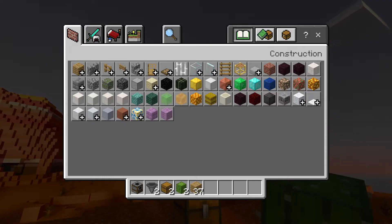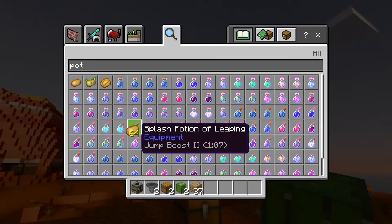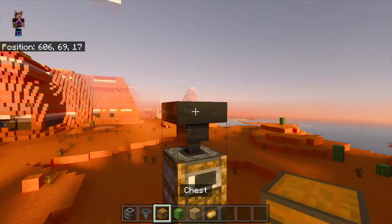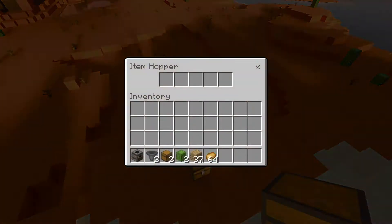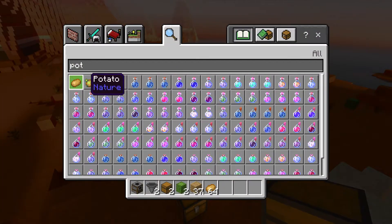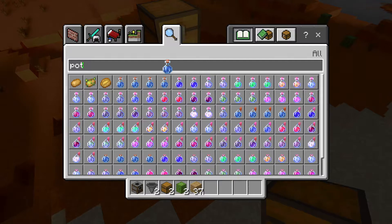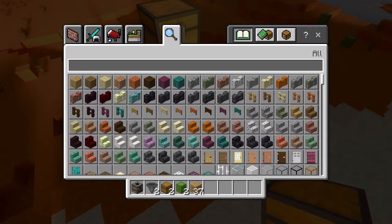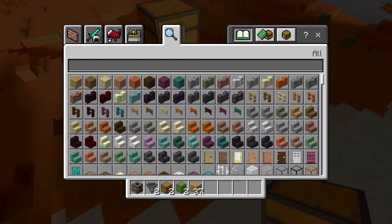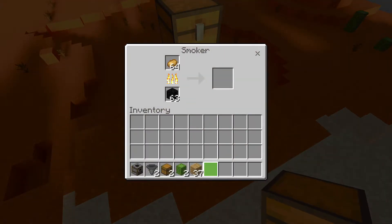Then you grab five stacks — I recommend potatoes — anything that you can smelt in a smoker. Let me know if you like RTX on; I like it, but you may not. I'm going to grab five stacks of potatoes and put five stacks in here. And you need some fuel as well — I'm going to put blocks of coal in here.